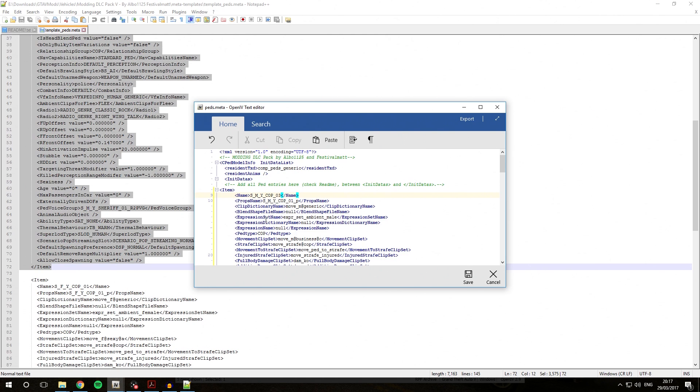That is exactly what you want to name it. The same needs to be done for the props name, except the props name has an underscore P at the end. So copy the name, making sure you don't copy any brackets, and paste it into the props name field — making sure you don't remove the underscore P. It should now read SMYCOP03_P. Once you've done that, hit the save button and it'll be saved into the PEDS.meta.